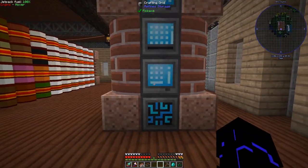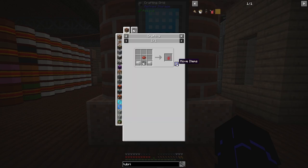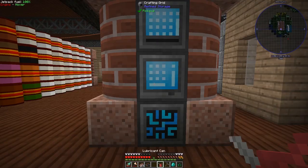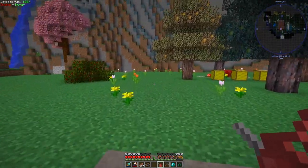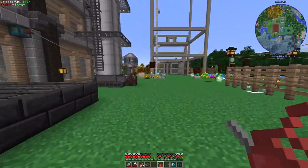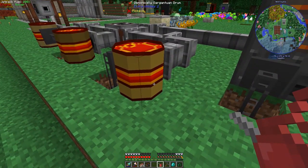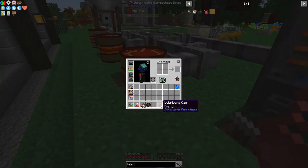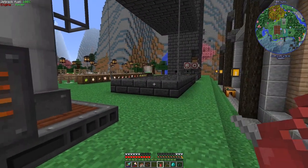I want to start with the lubricant, and to do that we're going to need to make a lubricant can. Let's make this can — and we need to go fill this can with lubricant. I've never actually done this before, so we're going to learn together on this one. Lubricant is this guy. It says it's empty — there we go, 8 buckets, just all in one scoop. Fantastic.